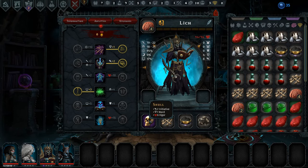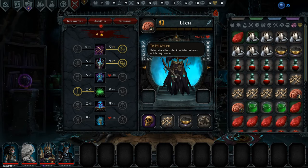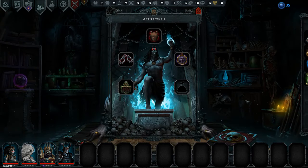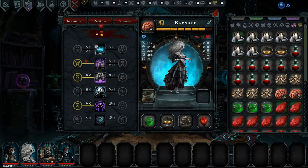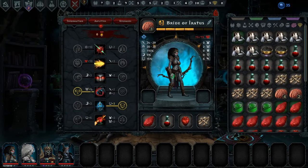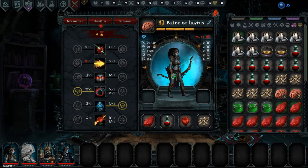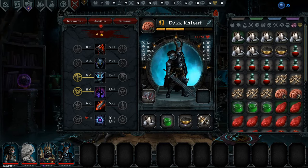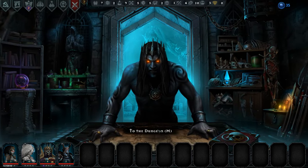We did make this one with a better skull — plus 2 initiative, plus 1 ward, plus 6 vigor — which is all very, very nice. Putting him up to 8 initiative, meaning that we can use the light armor for him, and for our banshee as well, which is at 9.